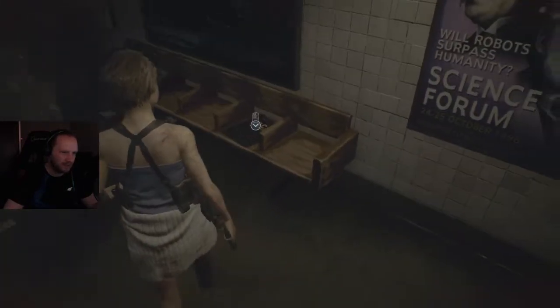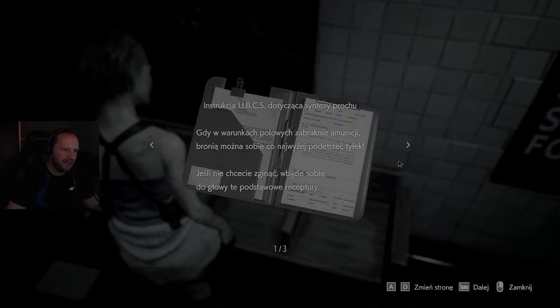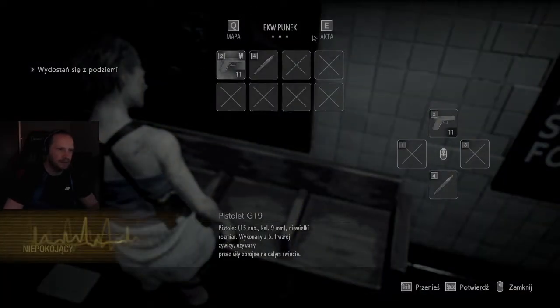No to w takim razie eksplorujemy. Tutaj mamy instrukcję dotyczącą prochu — Instrukcja UBSC dotycząca syntezy prochu. Gdy w warunkach polowych zabraknie amunicji, można sobie z nią najwyżej podetrzeć tyłek. Jeśli nie chcecie zginąć, wbijajcie sobie do głowy te podstawowe receptury: pociski do pistoletu — proch strzelniczy (dwa razy); naboje do strzelby — proch strzelniczy plus wydajny proch strzelniczy; amunicja do magnum — wydajny proch strzelniczy (dwa razy).